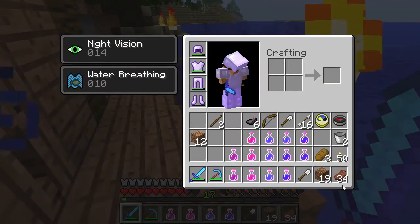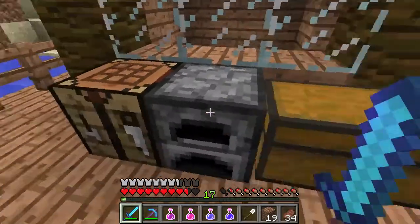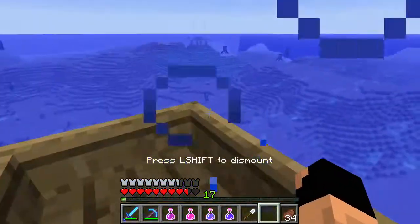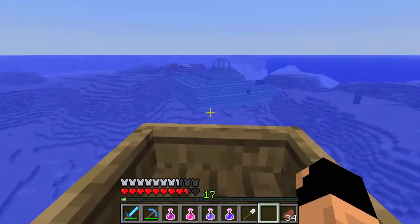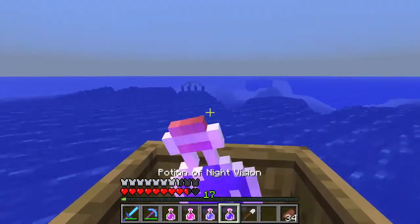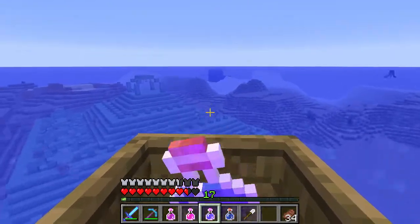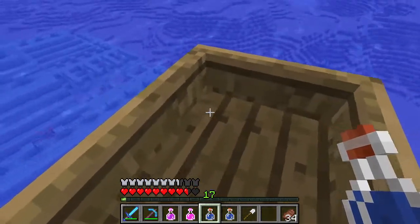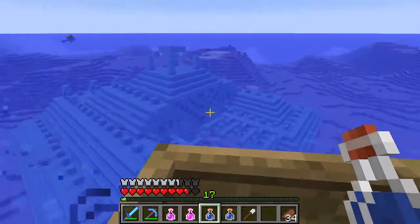We do have a boat — I thought we made a second one. Oh wait, we have one in the chest. So basically I did a little more research. It turns out we've already taken out one of the main bosses in the ocean monument. There are still two more, one in each wing — one in the front of this wing and one in the front of that wing.